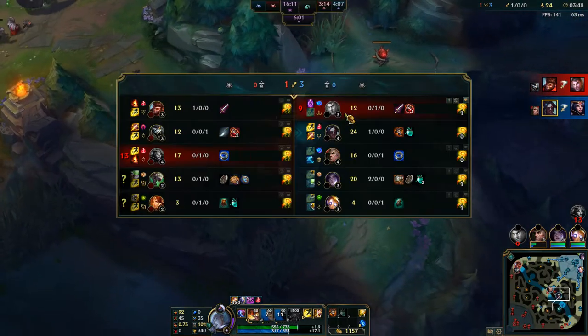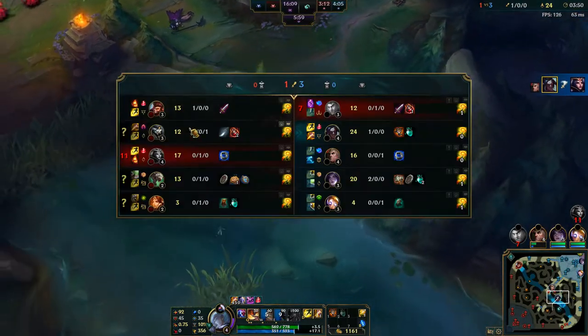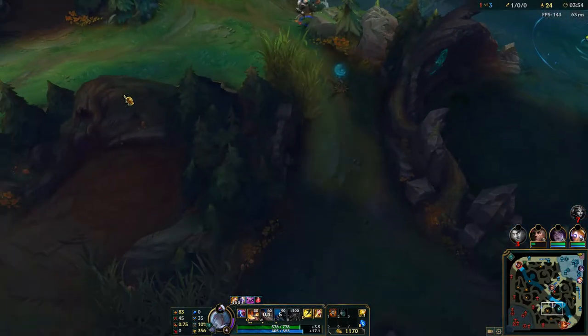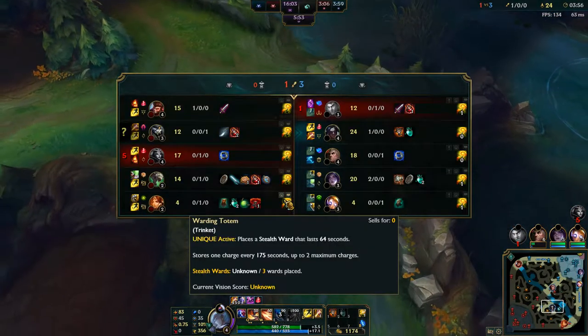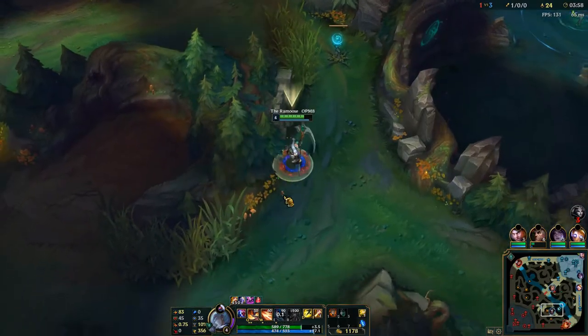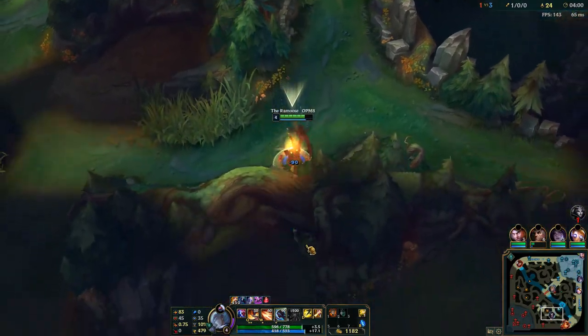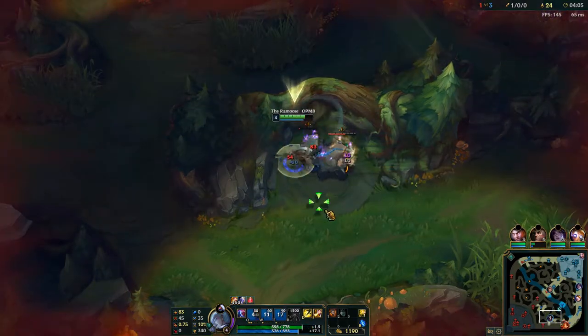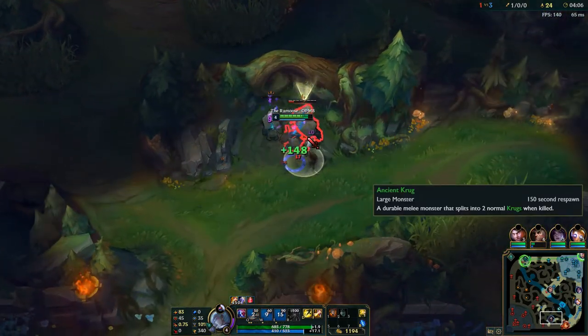I still see Rengar's top lane and he only has 12 CS, which means he hasn't done his camps. Especially since I know he started red, probably red, wolves, blue. So we're going to just come through and counter jungle him, make sure he doesn't get any XP. As you've seen in my other video, counter jungling is really important.